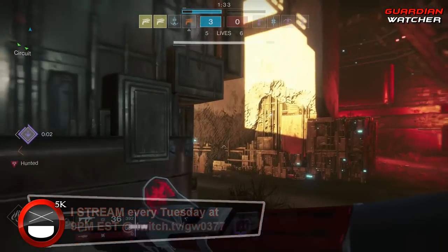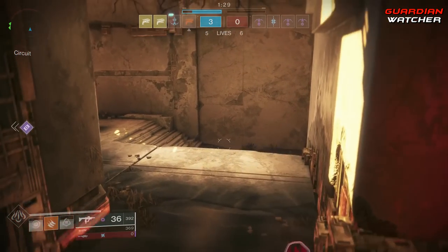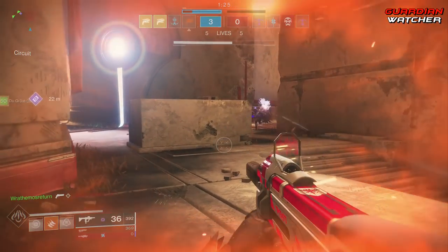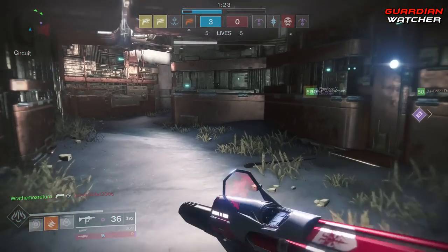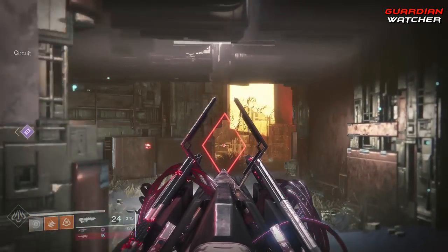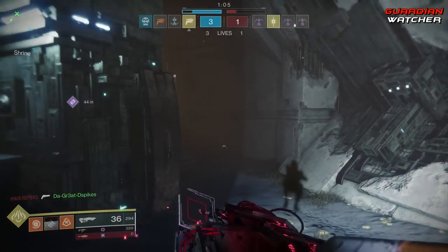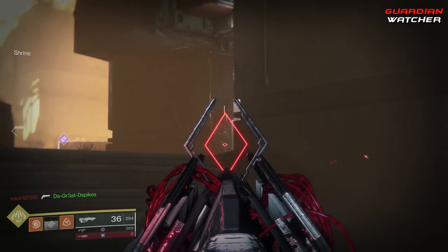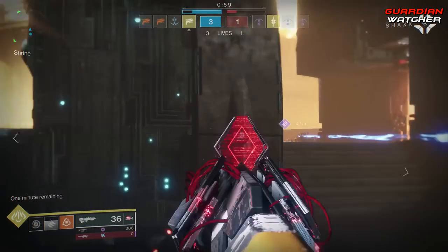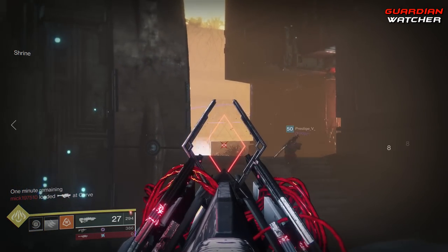New Light features the Red War Campaign, Curse of Osiris, and the Warmind DLCs. And with a small amount of time, a new Guardian will be able to unlock all of the destinations in Destiny 2, including the Moon, which does come with Shadowkeep, as well as be able to do bounties, patrols, and more in each destination. Also, with New Light, a Guardian can do strikes, go into Lost Sectors, story missions, the Leviathan Raid, go into Crucible, as well as Gambit with all of their friends.